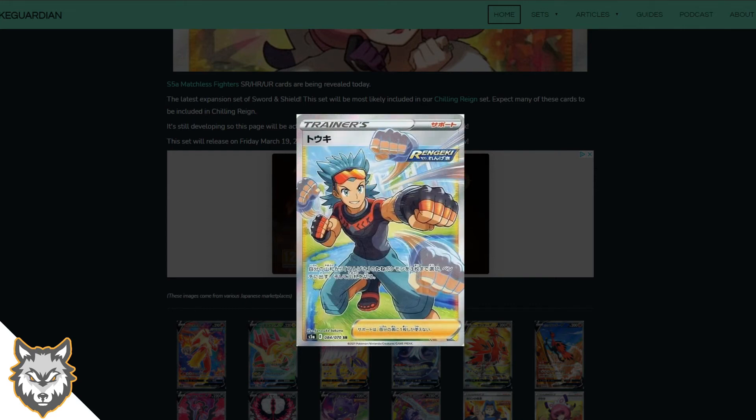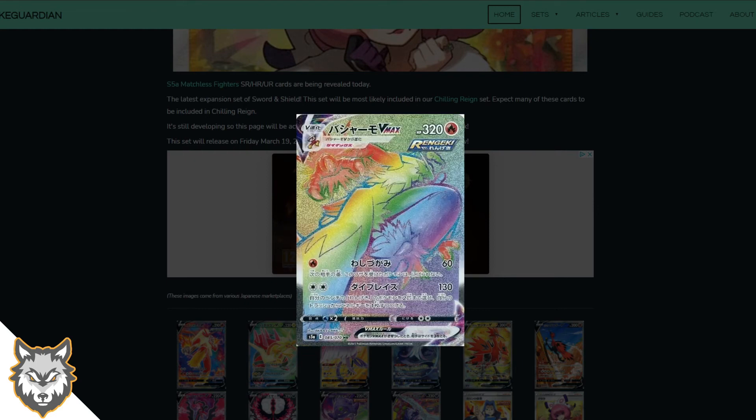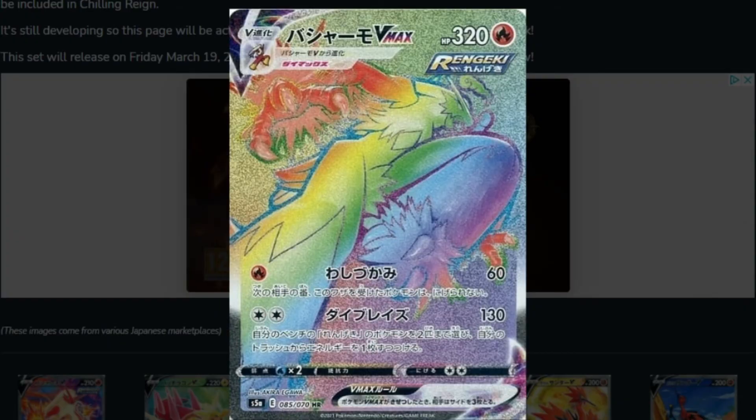Next there's a trainer I don't know the name of since I played Sword not Shield — very cool card though, he's a psychic type. Then there's another one, I feel like I want to say Brawly — he looks kind of like a Pokemon Ranger. I believe he's a fighting type gym leader, possibly from Hoenn, but correct me if I'm wrong. Lots of punches — very nice.